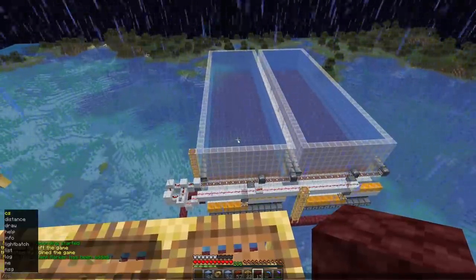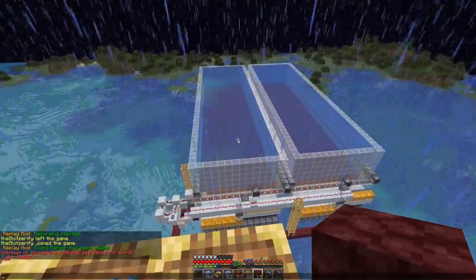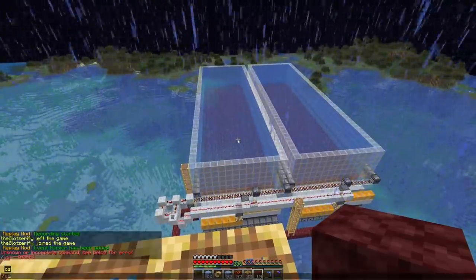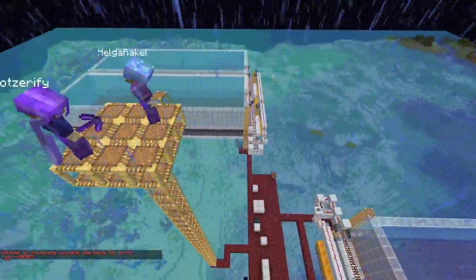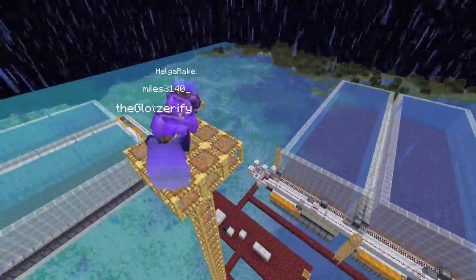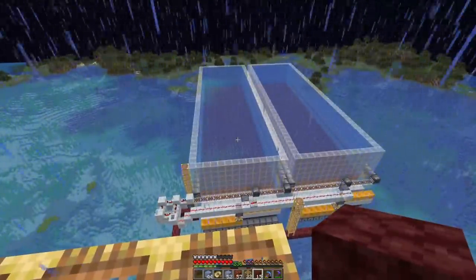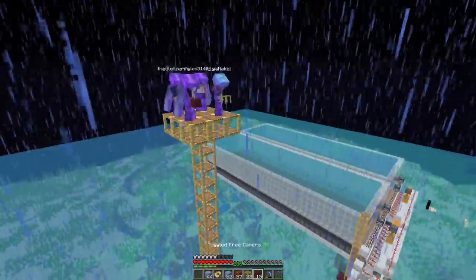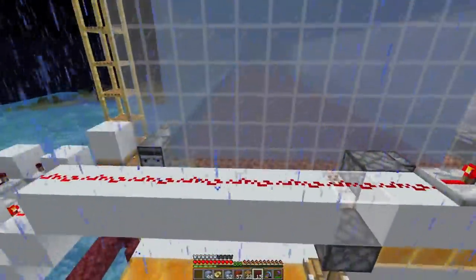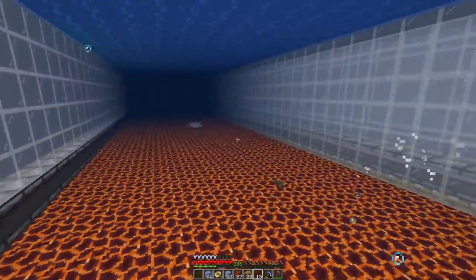Is there a magma block missing? No, it was just glitching in my client. The minecarts are going — you can see them through the magma blocks. There we go. Fish are spawning.